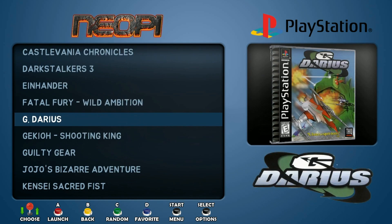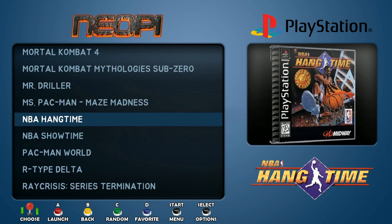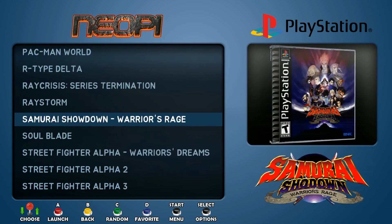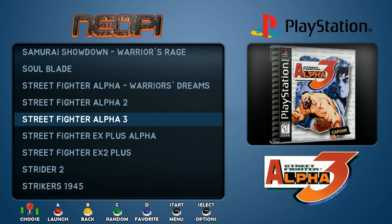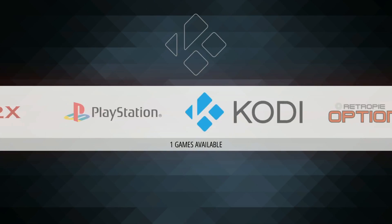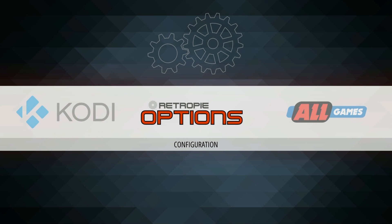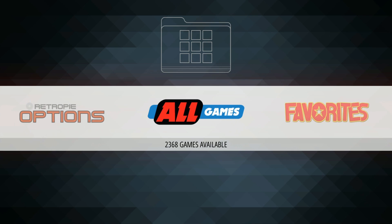This image has really great games: Einhander, Darius, Guilty Gear, Metal Slug X, some Mortal Kombat, Hang Time, R-Type Delta — a lot of shoot-em-ups and a lot of Street Fighters. So fighters and shoot-em-ups if you like that. It does have Kodi installed. Retro Pie Options — so instead of Retro Pie Setup, it's Retro Pie Options.